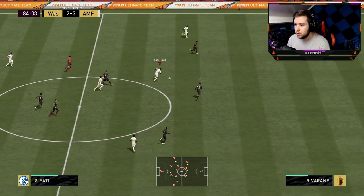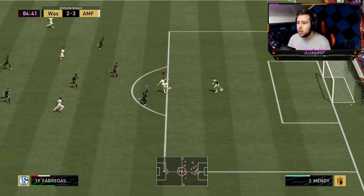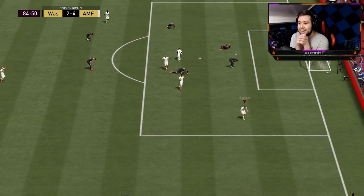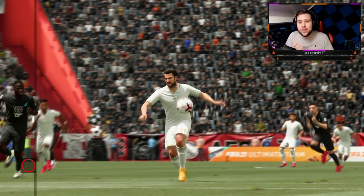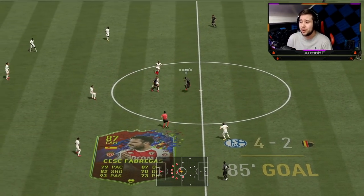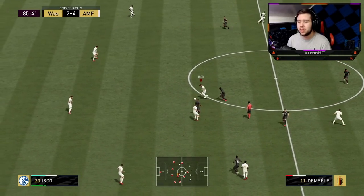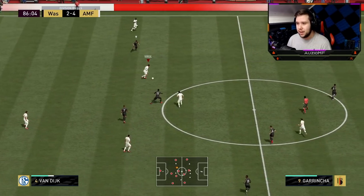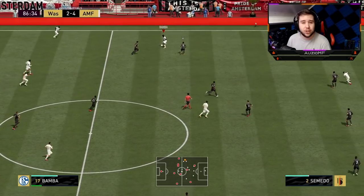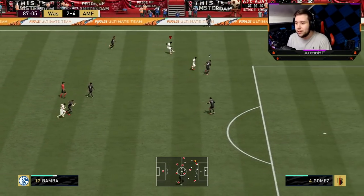Hey, that ball — there you go. Fatty going to cut back — Fabregas has made an unbelievable run. Touch, finish — with those high volleys — and he is going to hit it into the back of the net. I have no words. I'm literally stuttering. Medium-low work rates has never been this aggressive for me personally. The fact that Fabregas is consistently making those runs in behind and finding himself in open spaces is absolutely amazing.